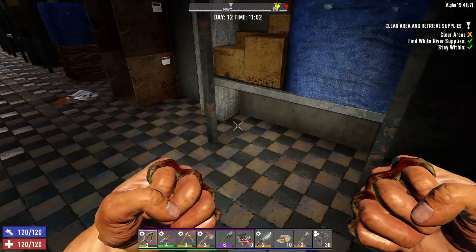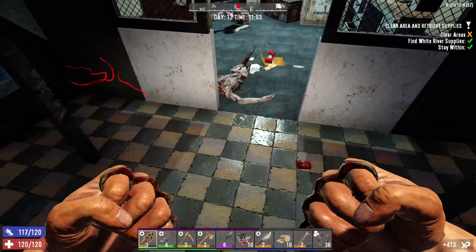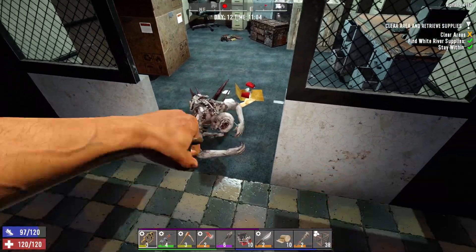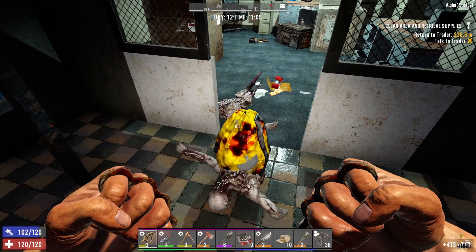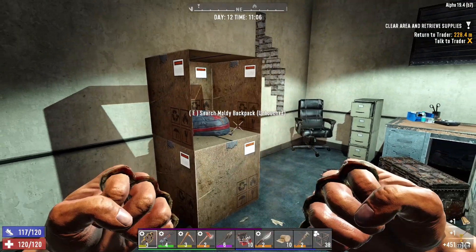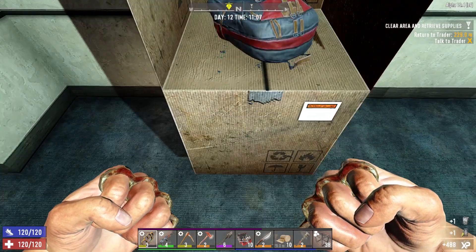Fall out of the ceiling there we go — a couple of crawlers. There goes your head. I really hate these crawlers. Oh you just dropped a bag as well, nice. Anybody else in there? No, okay cool. Let's loot up and then we can go back to the trader to get our reward.